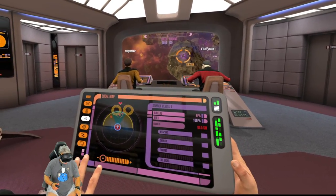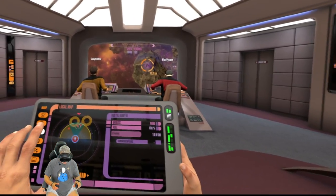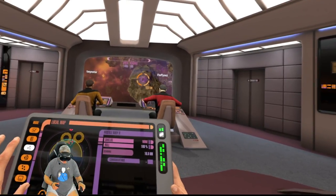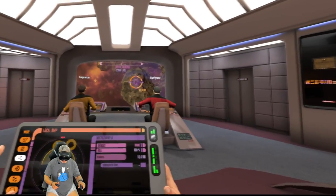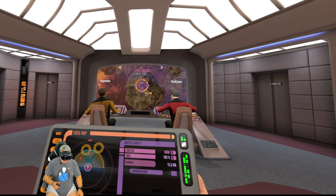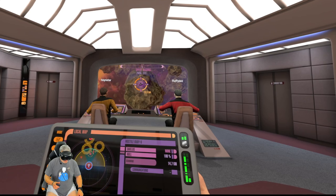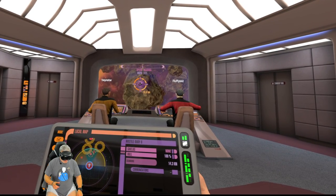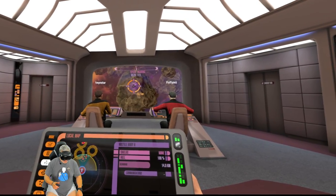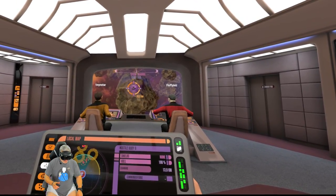We got a hostile buoy — number six. Okay, let's go ahead and take that hostile buoy out. You must do it. Get us in there, I'm fluffy close. We're within torpedo range at least. I'll slow it down, I'm arming torpedoes. Do you want me to give you more phaser power? Yes, absolutely. There you go, phaser that thing.